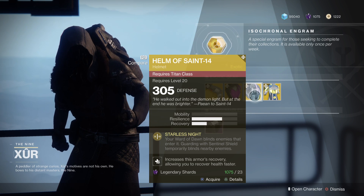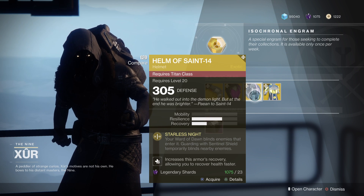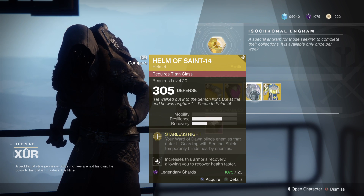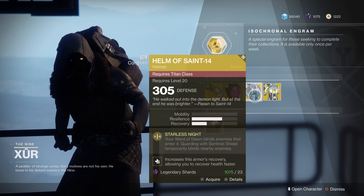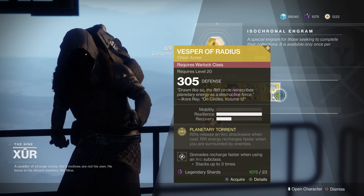For the Titan, the Helm of Saint-14 - your Ward of Dawn blinds enemies that enter it, guarding with Sentinel Shield temporarily blinds nearby enemies, and it increases this armor's recovery allowing you to recover health faster. Not bad, and the mod in it is something I don't have.